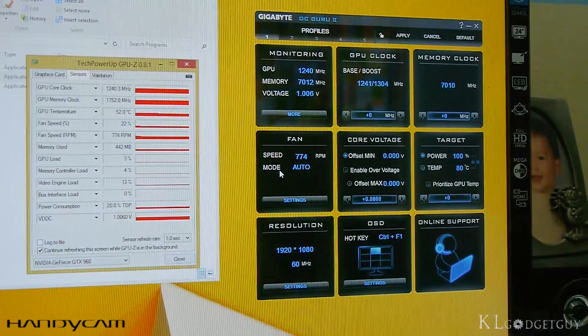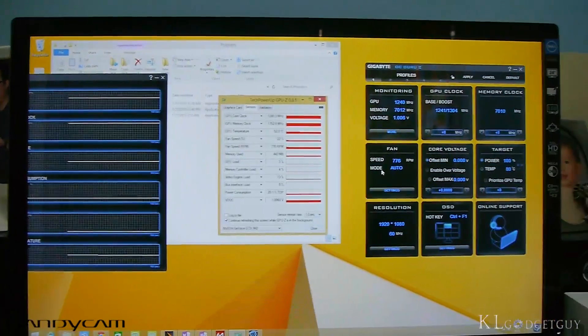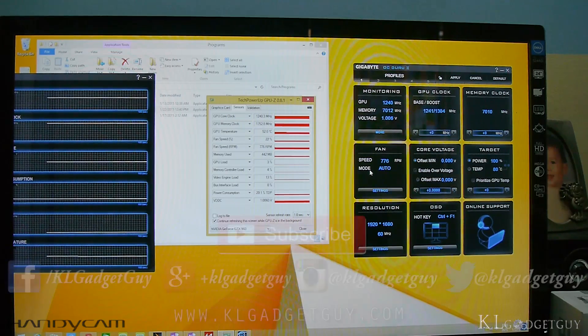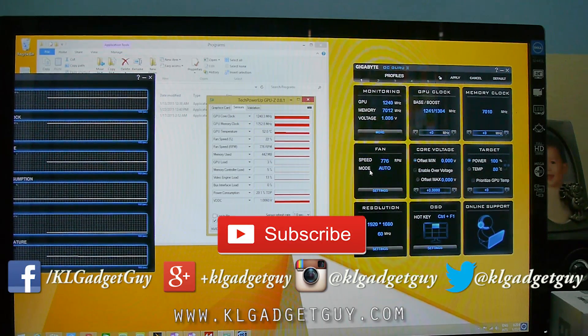This has been a first look at the game test on the GeForce GTX 960 from Gigabyte — the G1 Gaming edition, which is overclocked. That's it for Part 2 of the review. Stay tuned for the next part where we are going to show you more features of the NVIDIA GeForce GTX 960 from Gigabyte, the G1 Gaming edition. I'll see you again in our next video or in the next part of the GTX 960 review.